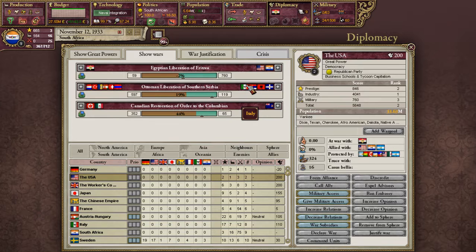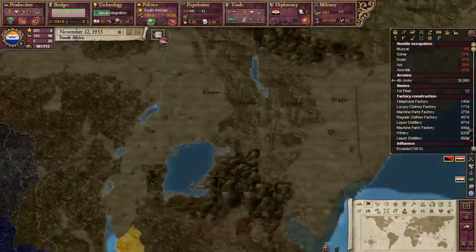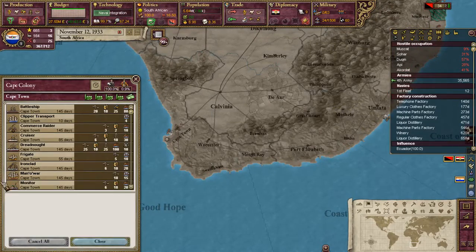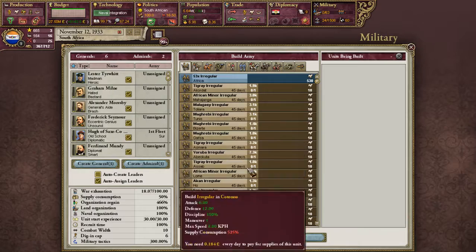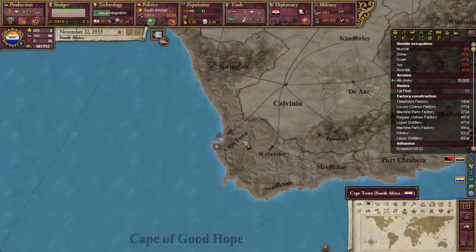Somehow this has become quite a big war. Italy has become fascist. How do they have a military? They got cut down to size and they still have capital ships. Oh wait, it just ended. Okay. Interesting.